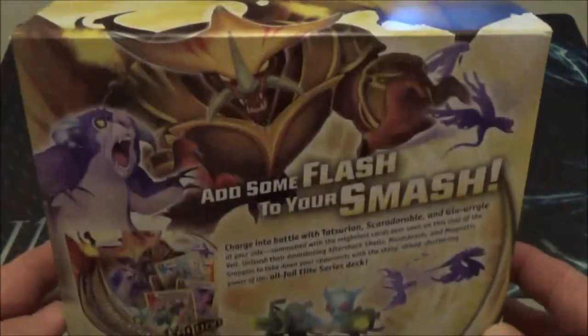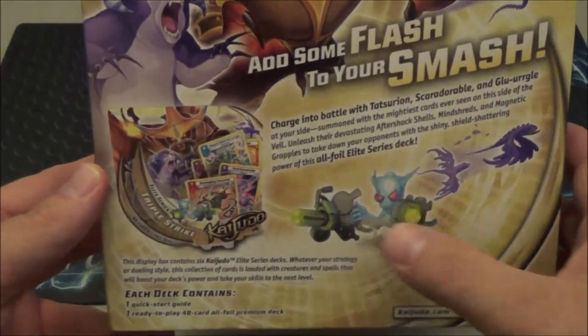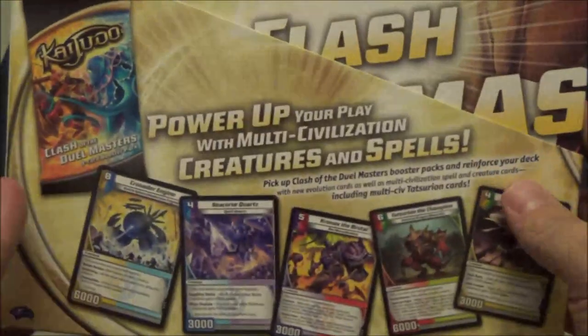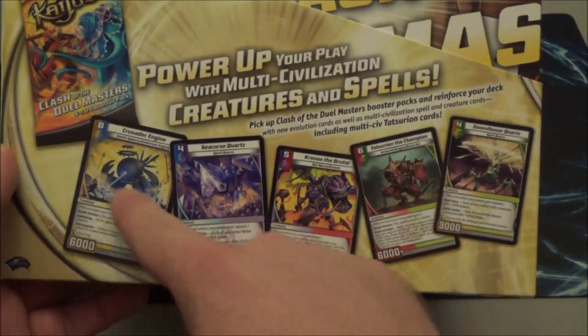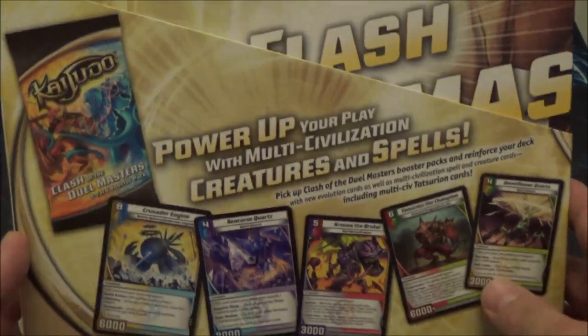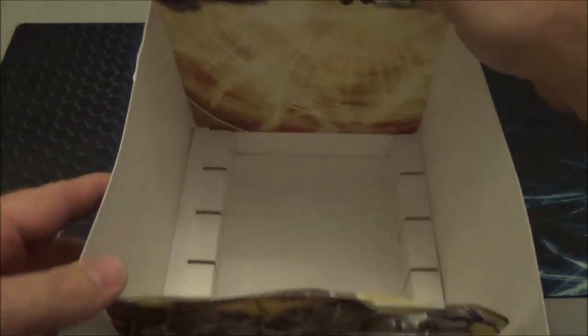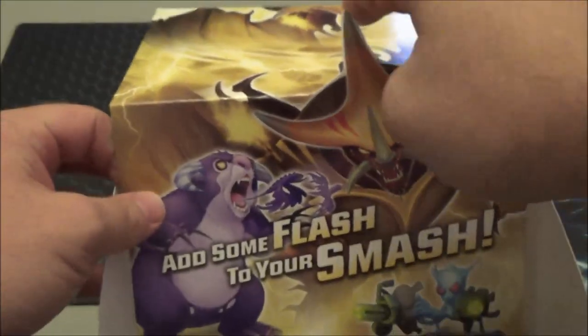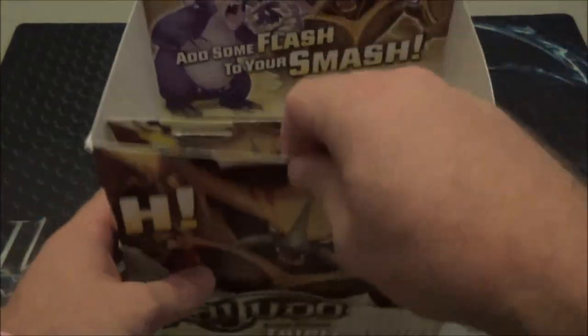The back panel has all kinds of cool stuff — Squeaky Tatsurian, Gliturgle. The side view has Clash of the Dual Masters, a good advertisement for the multi-civ cards. When you open this flap — this would normally come with six of them — it's got pop-up art which is really cool, and then this piece right here just comes completely away.